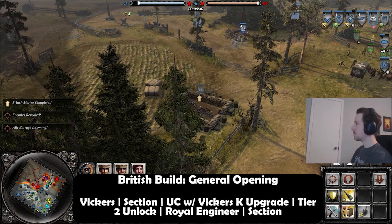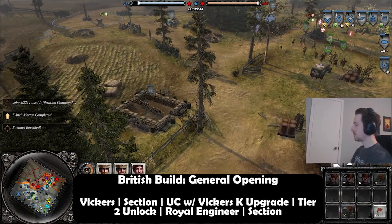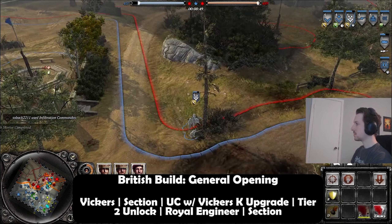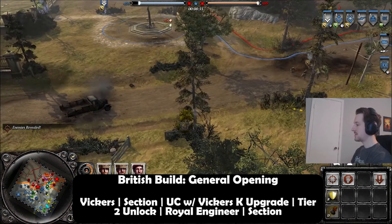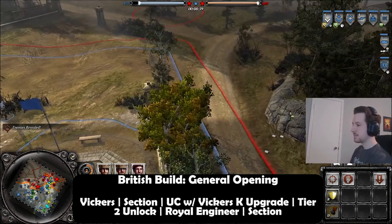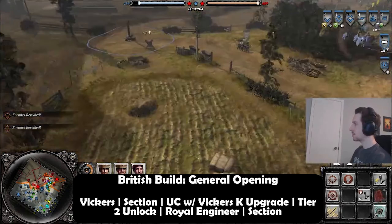After you get your UC and — nine times out of ten — that Vickers K upgrade, you want to tech so that you can acquire the Royal Engineer. As soon as you get the Royal Engineer, get another section. This will provide the basic framework so you have early infantry, early anti-infantry potential, and enough snare and suppression against most enemy builds, whether it's Wehrmacht or OKW.